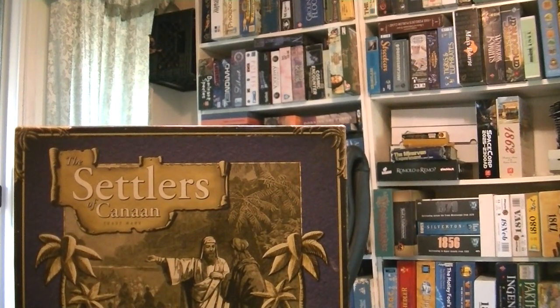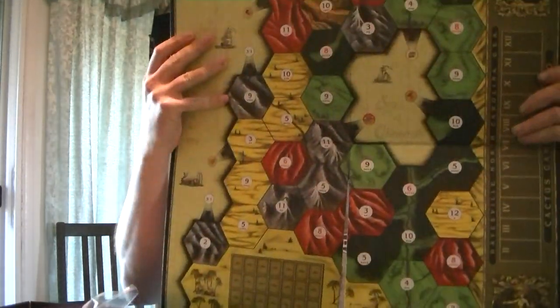Settlers of Canaan. What you've got is basically Settlers of Catan with a fixed board, with the numbers all fixed as to production — presumably to some extent intending to match Bronze Age production capabilities in Palestine. In terms of gameplay, it means that you have far less flexibility, less variability in terms of what you're going to be presented with in a game.